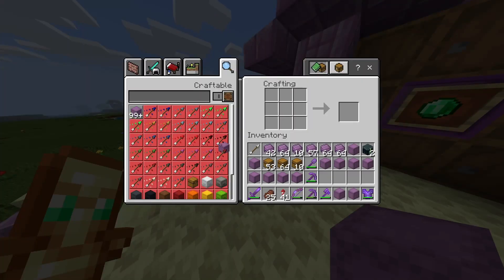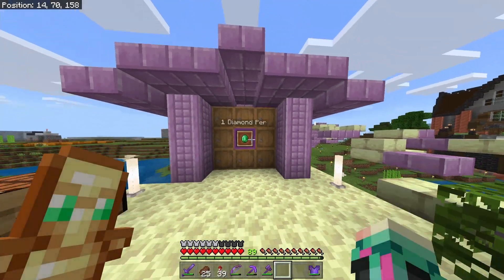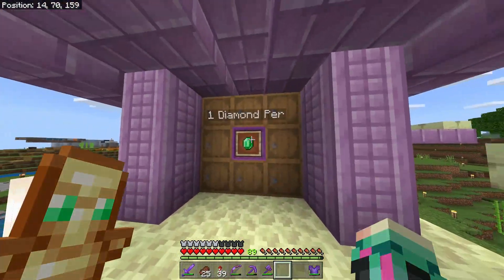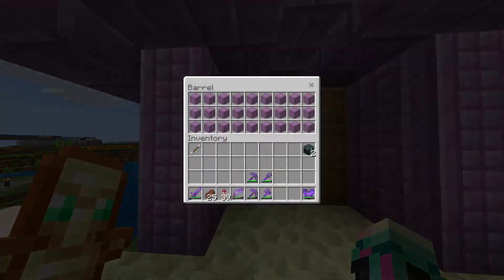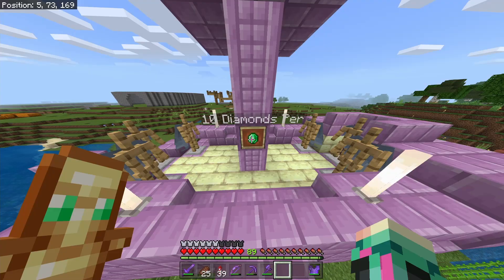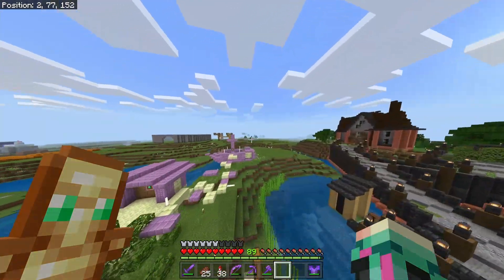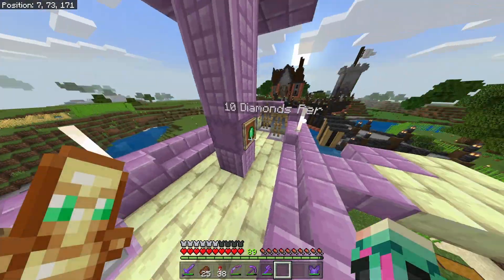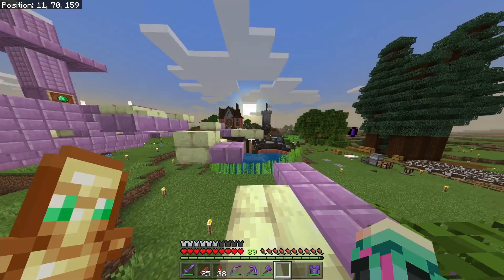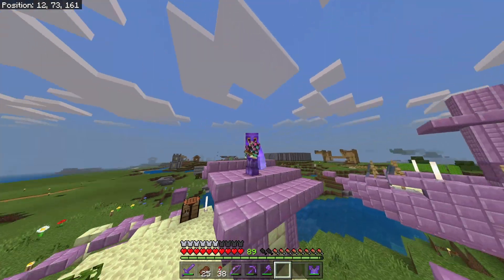With a ton of shulkers crafted and stocked in the shop, that is now my end shop fully completed. First you do a little bit of parkour to get up here, and then you see these one diamond per shulker boxes. And if you follow this little parkour path over here, it's ten diamonds per elytra. Right now I only have space for six elytras in stock even though I have seven in total, but I think I might use that seventh one as a backup elytra anyways.